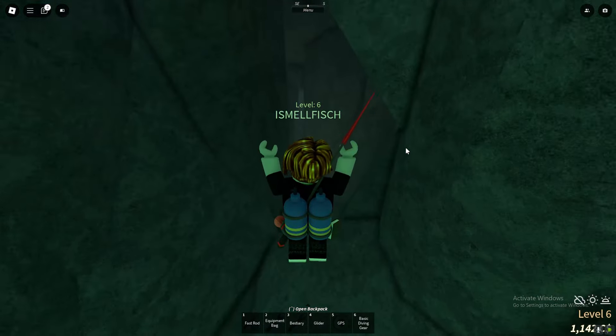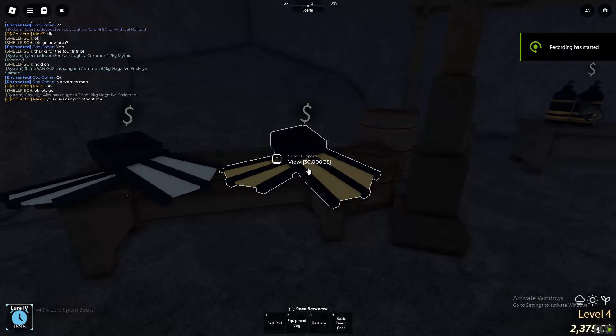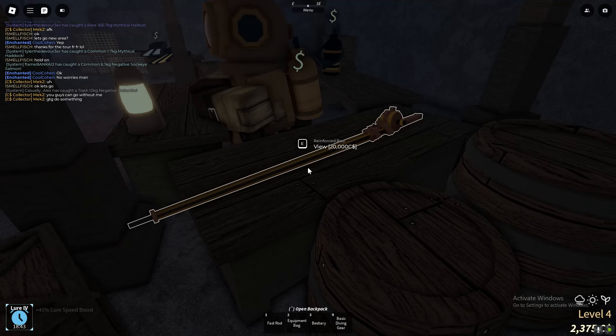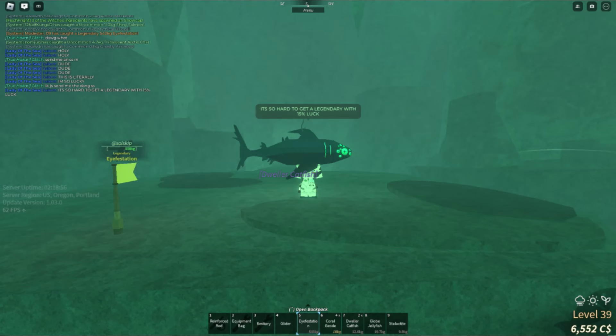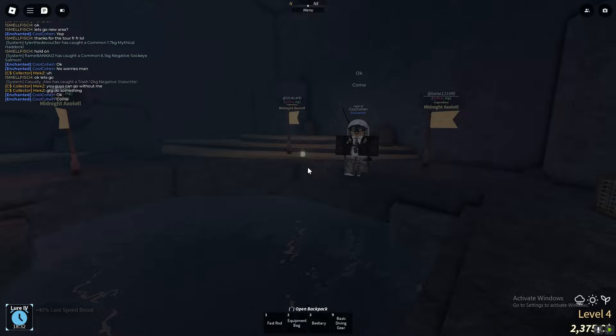The reinforced rod is located right here, as you can see. This is the only rod you need to get — it's literally the only rod that will allow you to fish inside of the brine pool.